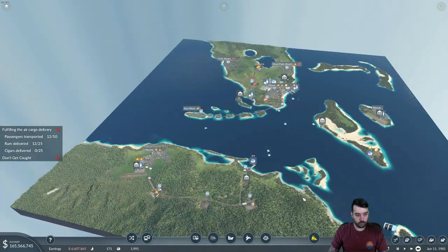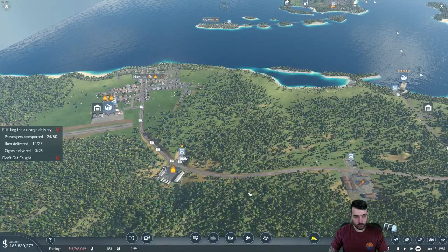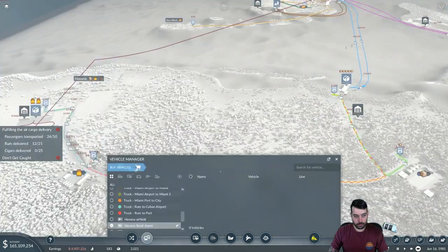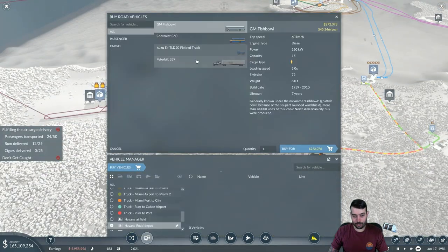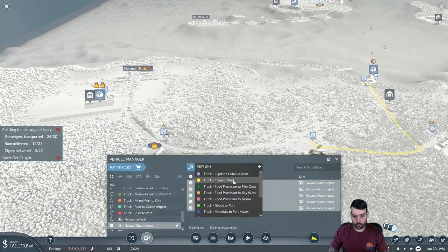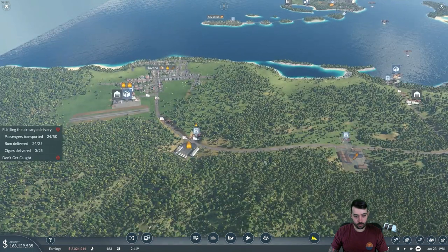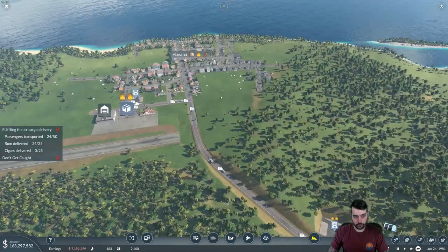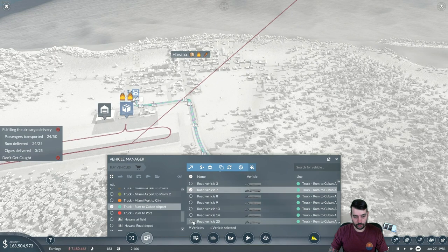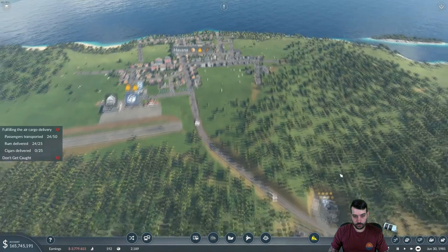All right, that would be the hovercraft route checked off. Let's get rid of three for the time being — we can add more later. Let me turn this one around. Back to 4x. What about the cigars — are we not getting cigars to the airport? I think everything went to the rum line by mistake. So I need to put five trucks on 'cigars to Cuban airport.' That was totally overkill having all those trucks on the rum line — I messed that up. Let's sell the extras.